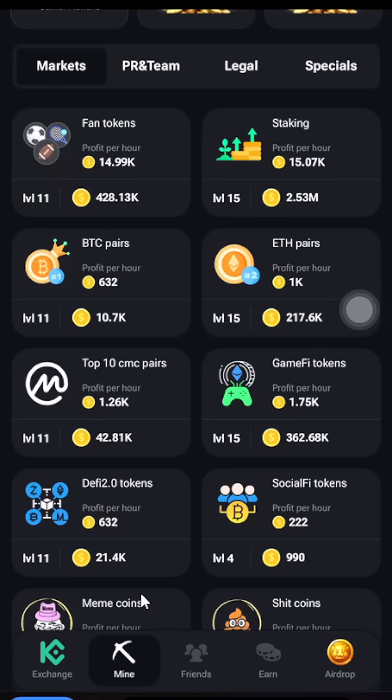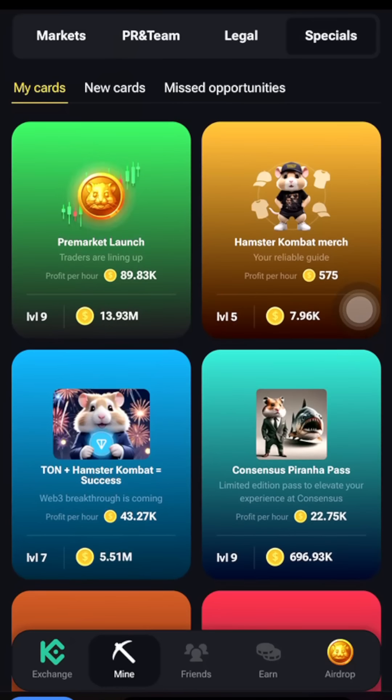Our second card for today is going to be under Specials. Switch over to Specials and go under New Cards or My Cards — either of the two. You are going to see it there.